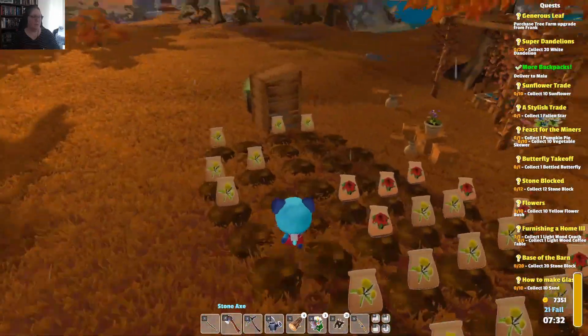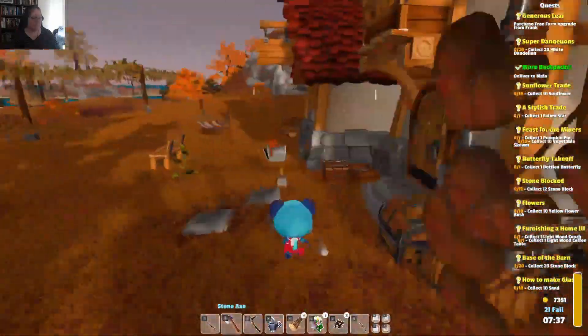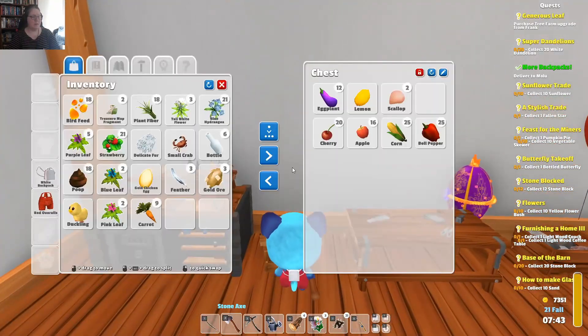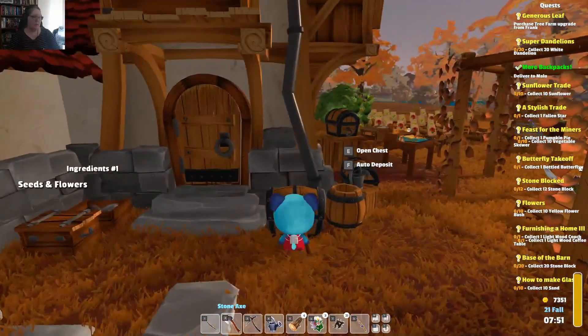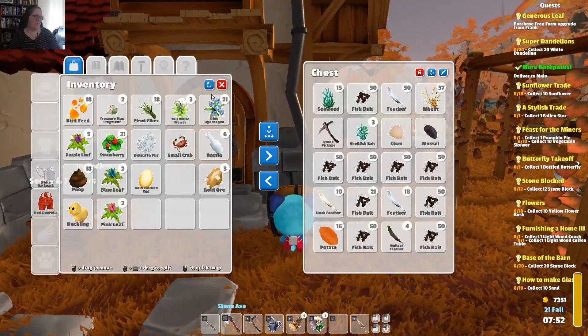Looks like I need my seeds after all. The reason we needed the carrots was we were going to make some vegetable skewers for the guys out on the construction site. That would be our vegetable skewers coming into being slowly. I need to get that poop out of my backpack — that's just a disgusting habit to have.